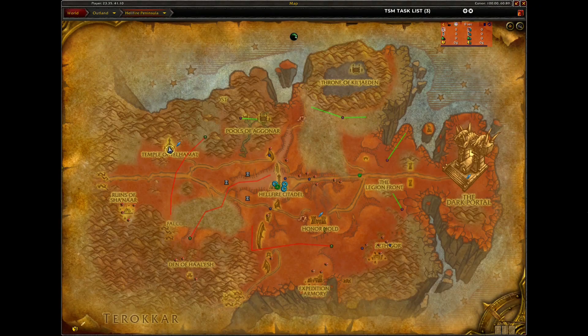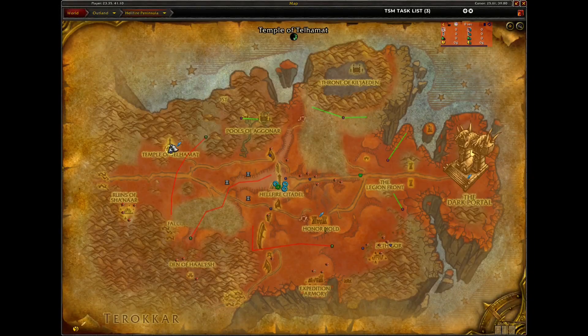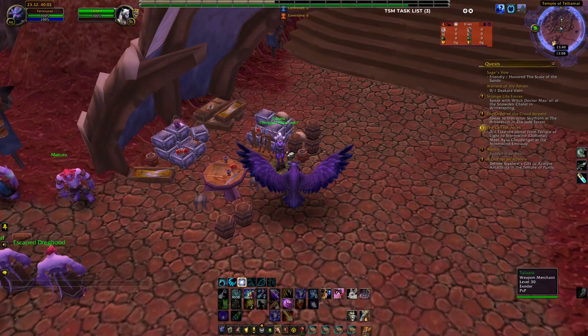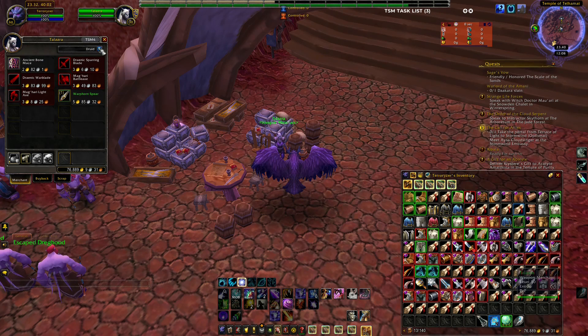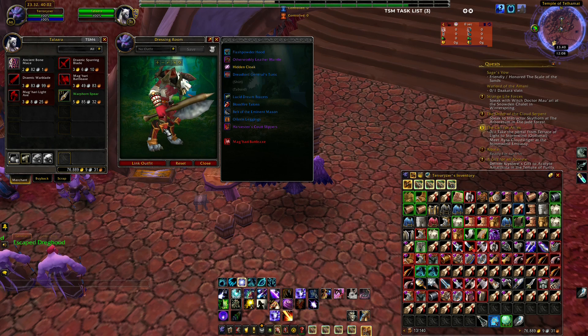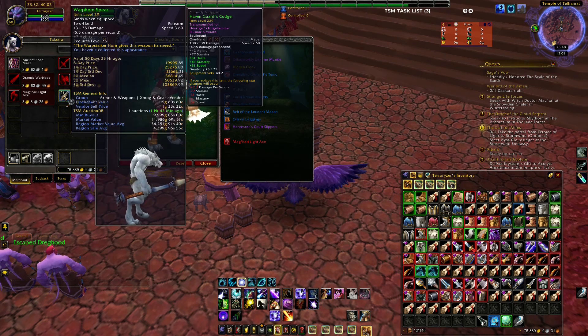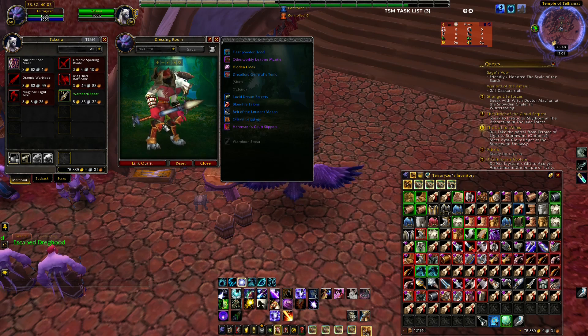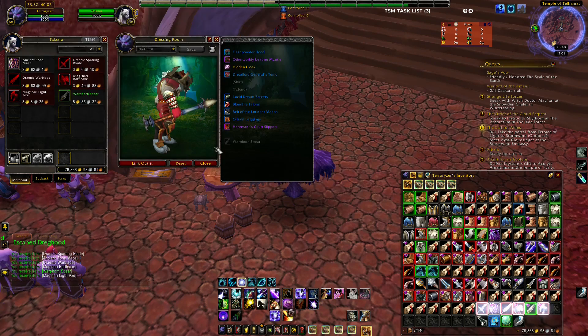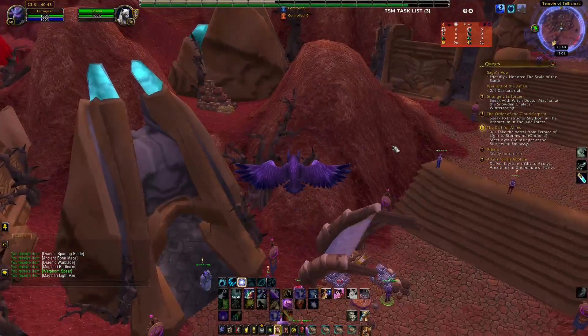The second Burning Crusade location is in Hellfire Peninsula at the Temple of Telhamat. Talk to Talara the Weapon Merchant. She's selling some nice-looking weapons: a mace, a blade, an axe, the Draenic Warblade, and the Warphorn Spear. They all look pretty decent, so buy all of those items.